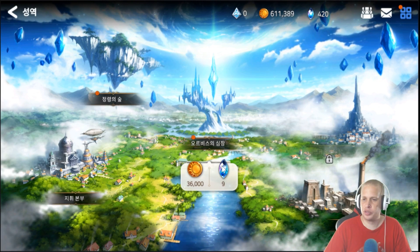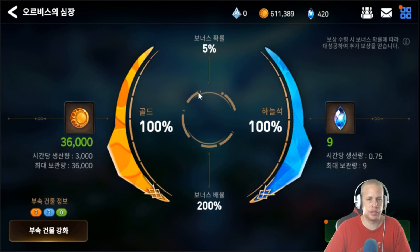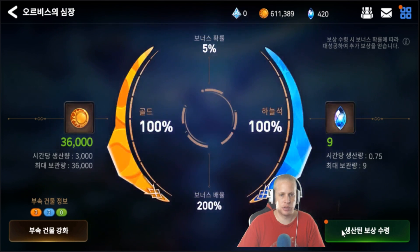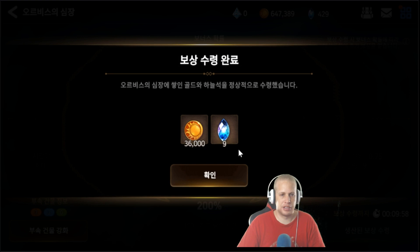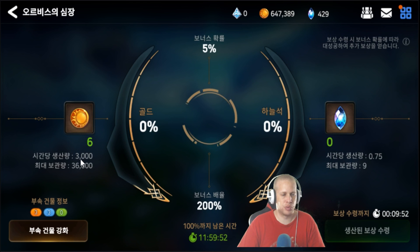Your center building gathers gold and crystals for you. You can see right here it's full — go ahead and click this button to gather your resources. Occasionally you'll get double resources, but we'll go more into that later. As you can see it's starting to build up now, so I'm getting 3,000 gold per hour.